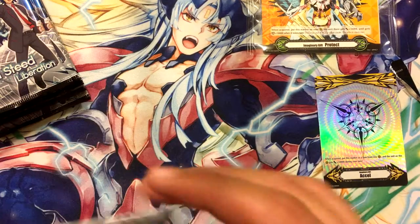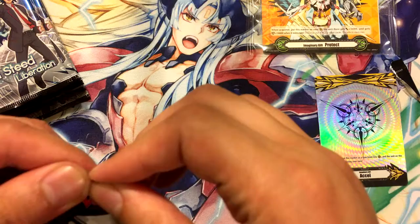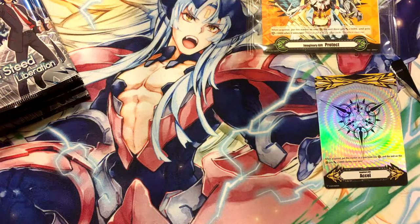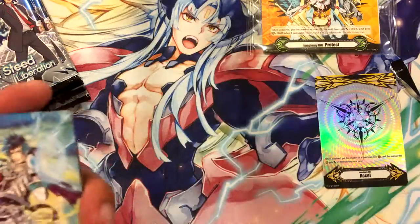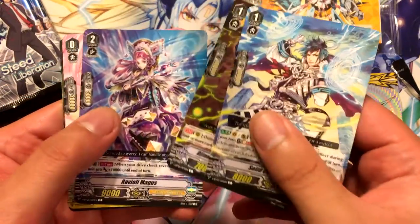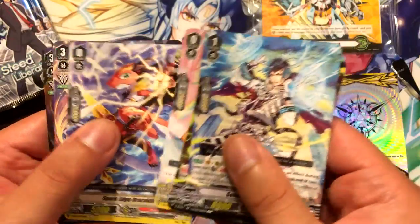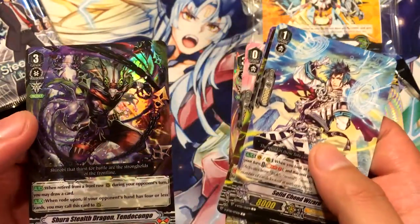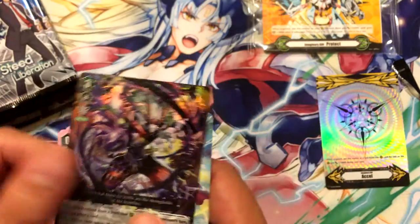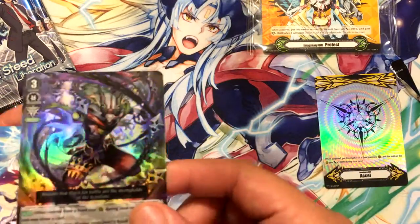So let's get this pack opening started. I'm not going to say the names because it would just be tedious, so I'll say the names of the holos for sure. Shiro Stealth Dragon Tendokongo — she looks pretty cool, not going to lie.